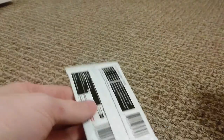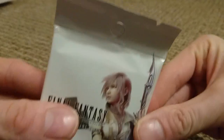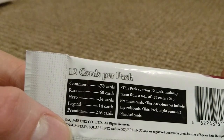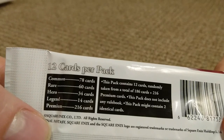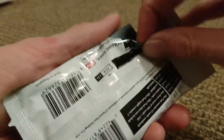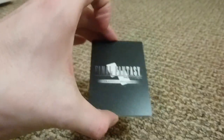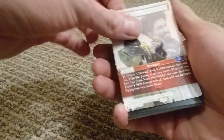We'll dive straight in. With these booster packs there is a holo in every pack. This is what we get — English booster pack. You get 12 cards per pack. There are Common, Rare, Hero, Legend, and Premium rarities. This pack contains 12 cards randomly taken from a total of 186 plus 216 premium cards. After watching people open their packs, I'll go one, two, three, four, five — the fifth card is always the holo. The consistency of these cards feels very plastic, but let's jump in anyway.